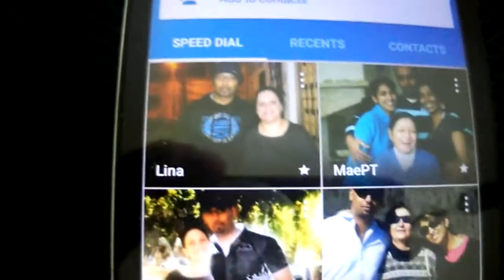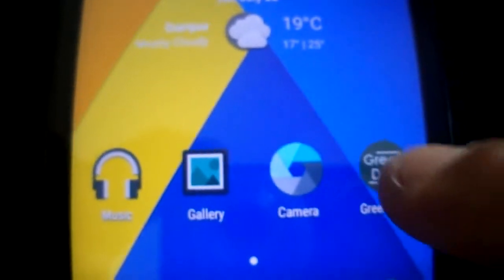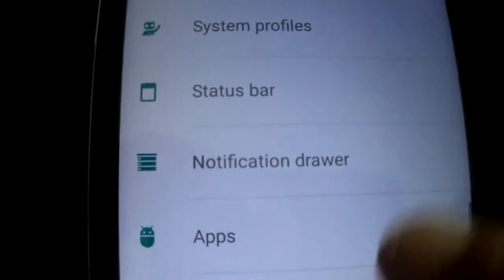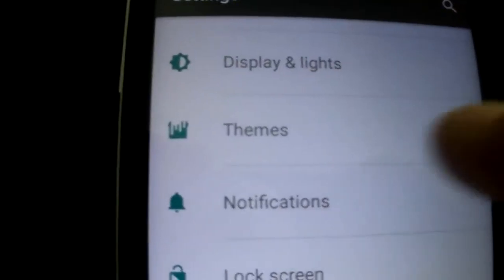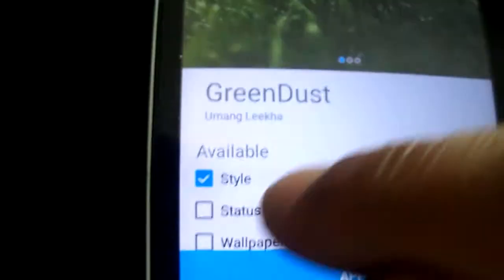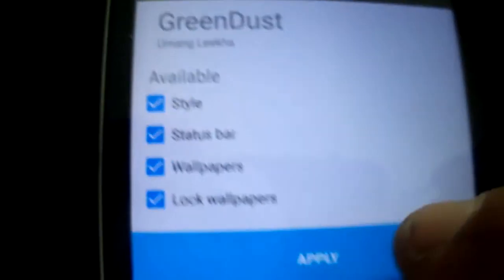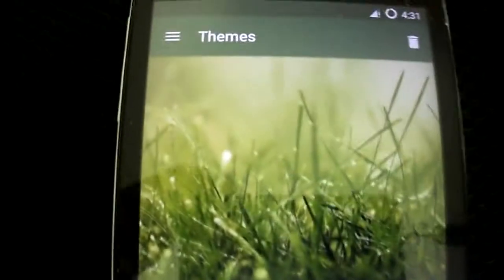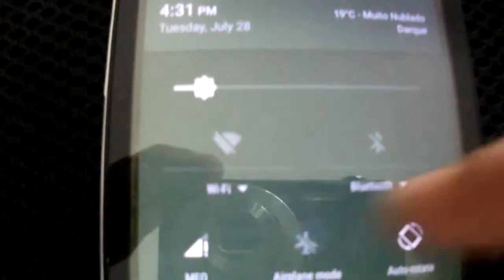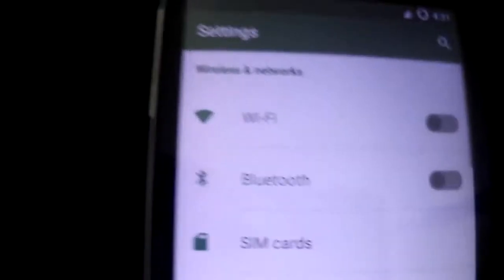The themes are working. You have this great theme by HumanWika — this is the default. As you can see, the themes are working fine. Here we have the Green Dust theme, which you can find for free on the Google Play Store. Don't forget to give thanks to HumanWika. It works fine and changes all the style to green.